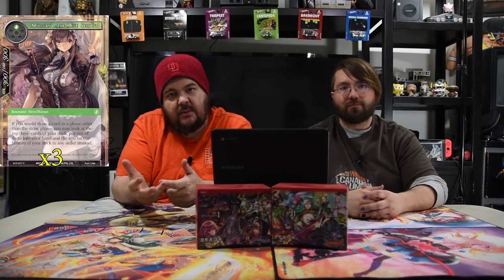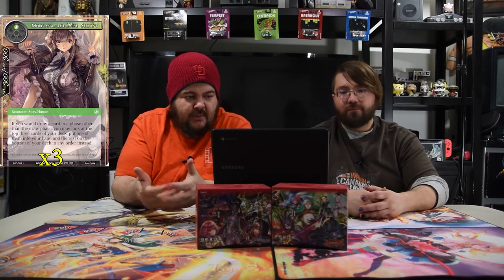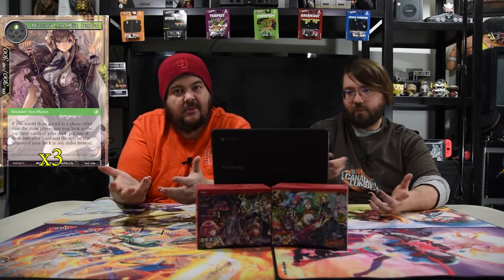The first resonator we have is Morgiana the Wise Servant — she costs one green for a 3/3. If you would draw a card during your turn other than your draw step, you get to look at the top three cards and put one into your hand instead. It's super strong for this deck because you're drawing a whole lot of cards, so you get to look three deep instead of one for each draw. It also works with Mujdart — when she taps to draw a card, you get to look at three.